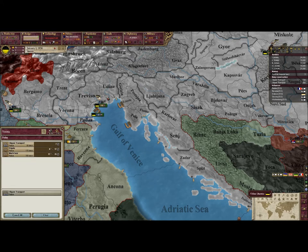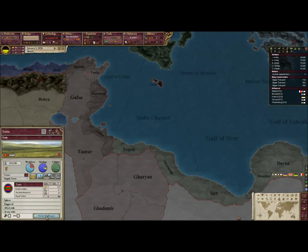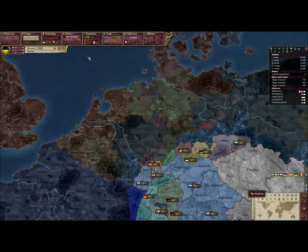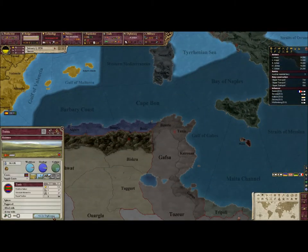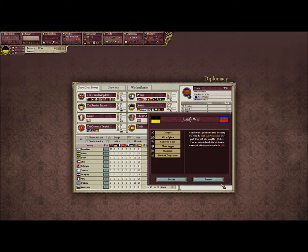I'm going to start off by building some ships because I want to take over. They changed the war system in this — instead of just declaring war on whoever you wanted, where if you didn't have a casus belli or an actual reason for the war you'd get infamy, now you can only declare war with a casus belli. However, you can produce a casus belli by going through justify war and clicking on any of these. And now infamy can change.